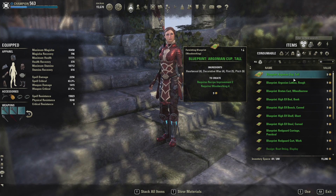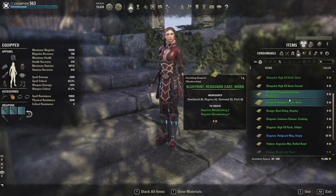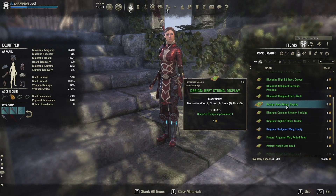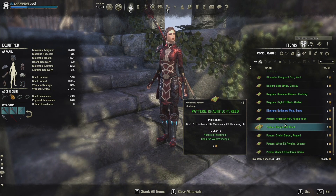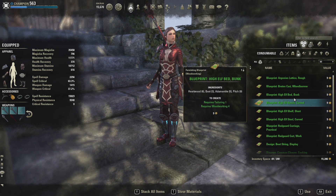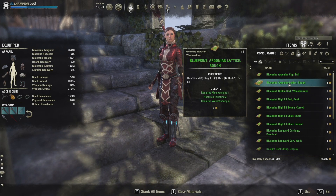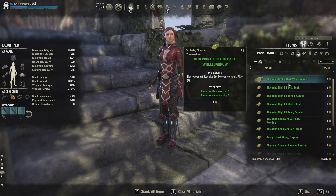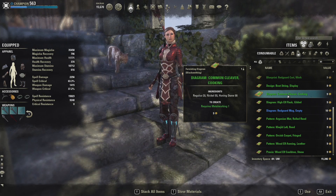All these different design plans you're going to find just like you currently find provisioning recipes. Your definite best spots are out of furniture like desks and trunks. It's a pretty rare drop from mobs, but pickpocketing is also another really good way to get these. There's a reason some are called blueprints, some are called designs, some are called diagrams, etc.